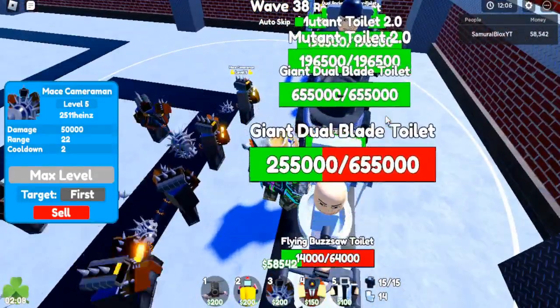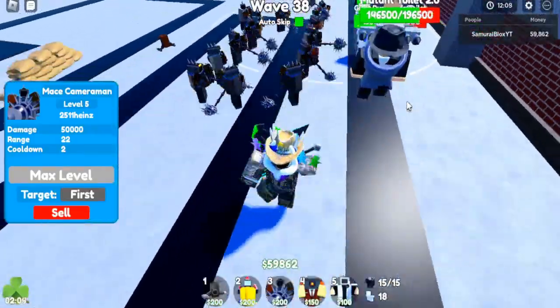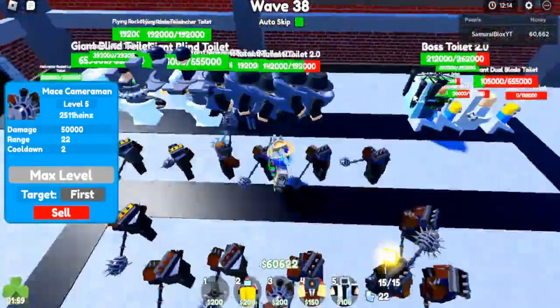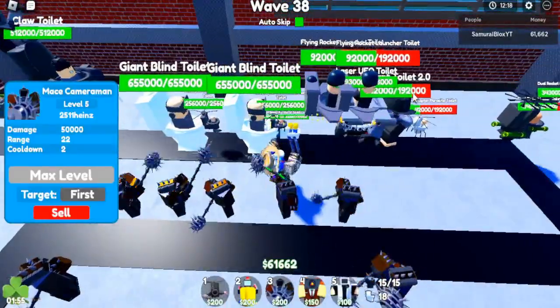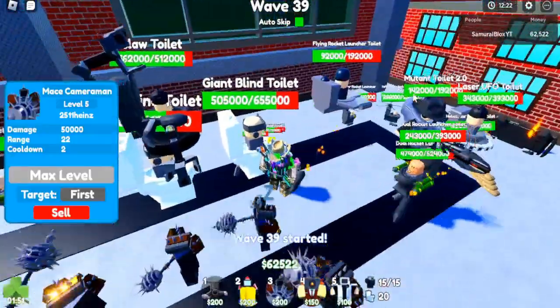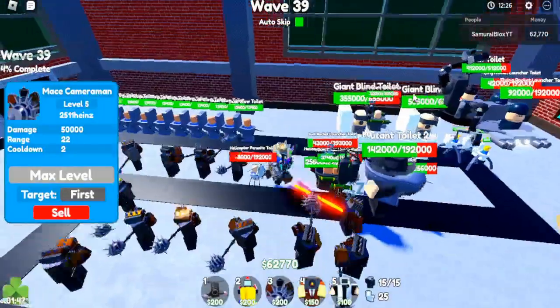Look at this — even these 2.0s are trying to get past but they're dead. They cannot get through the line of attacks, they're getting smacked by the maces. Come on, take them out — oh no, it's the claw toilet! They're sending reinforcements, we need to kill them fast. Repair drone, do your thing!